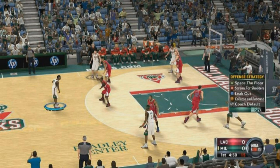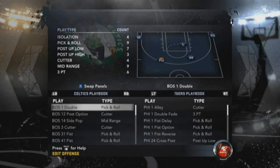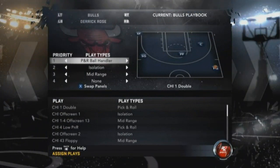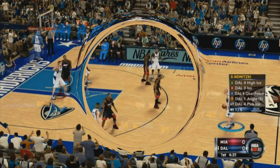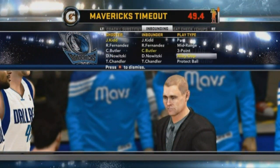The next thing is quick play calling using the directional pad. Instead of just going isolation, pick and roll, post up, they actually have it so you can pick the best play for the situation in the game. So if it's fourth quarter, two minutes left, instead of calling isolation, you click the 'run the best play' option and see what they make you play - whether it's Nowitzki getting open, Fernandez cutting to the basket, Butler posting up, or kid isolation. It's up to what the computer decides is the best play for that situation.